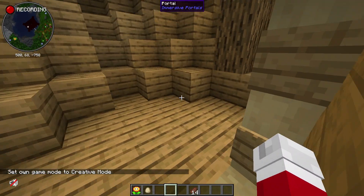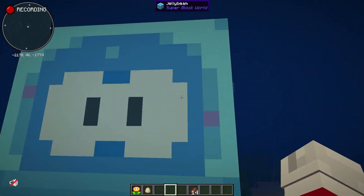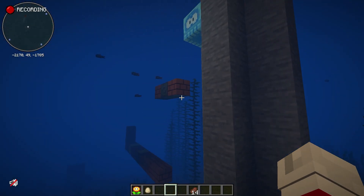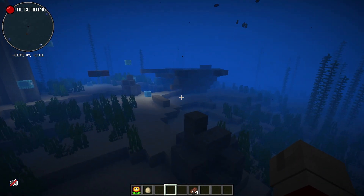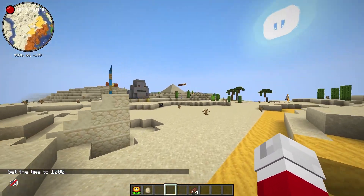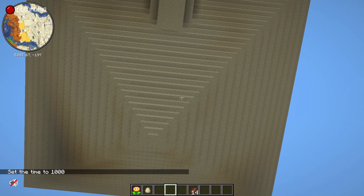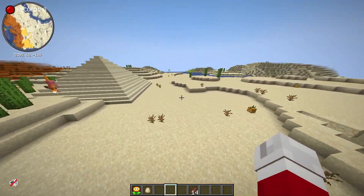We also have — I think this was supposed to be Jolly Roger Bay, but it just did not turn out how I was hoping it would. It is not very good. In here, we have Shifting Sand Land. So we have all these pyramids, and then we also have this really big pyramid, which I'll show you what it does in a second. We also have some quicksand.